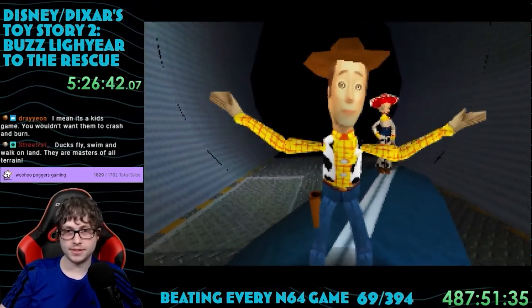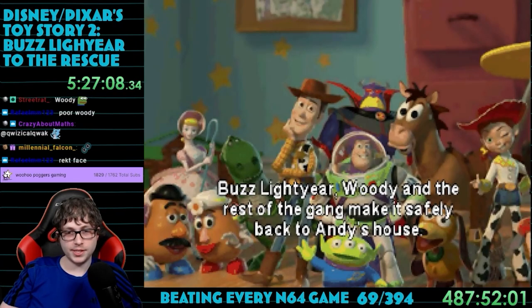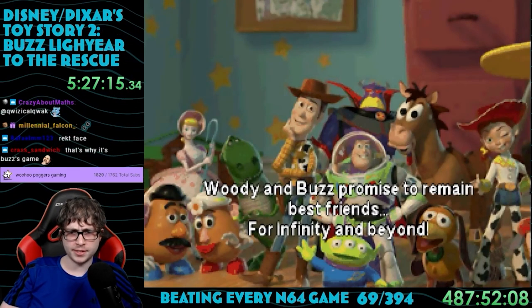It zooms in on Woody's face — and that is not an inaccurate model. My god, that is cursed. We get some final lore saying that Buzz and the gang made it back safely to Andy's house, and they all promised to remain friends forever. Then the credits roll. Game complete.